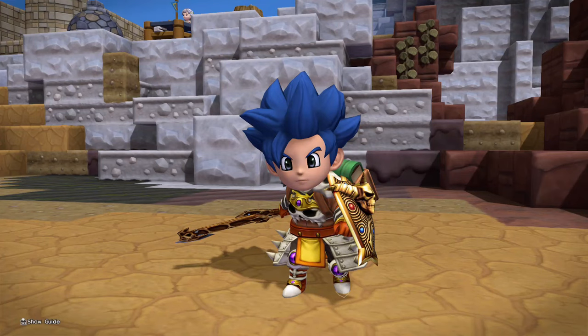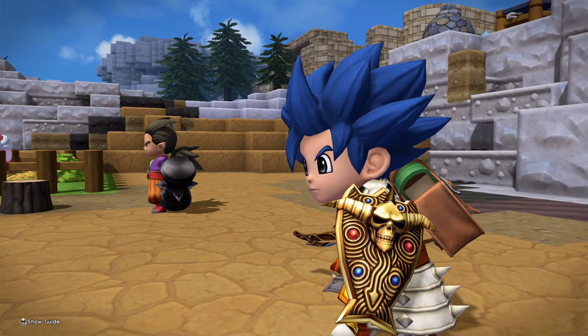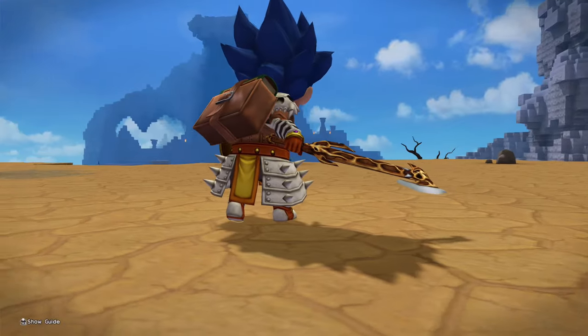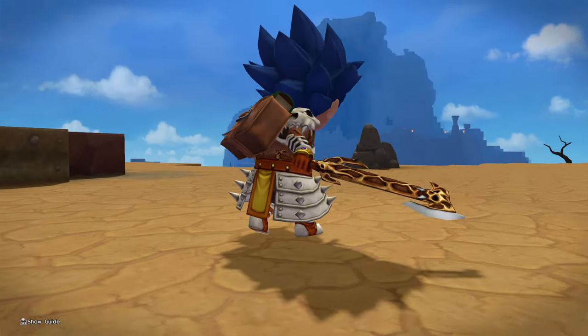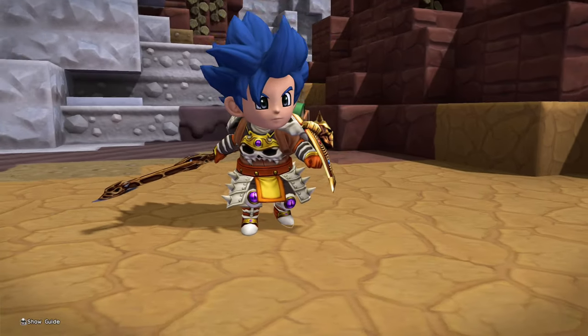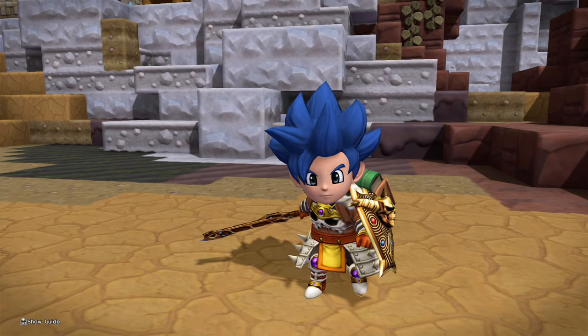Welcome to Dragon Quest Builders 2. It's Abyss, and in this video today I'm going to show you the locations to all three curse items. We're going to pick up a shield, armor, and sword, and in the pinned comment I'll have timestamps for each individual section, just in case you want to jump to any part of this video.